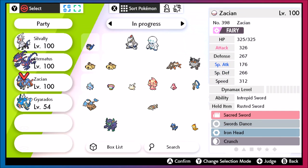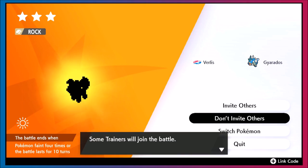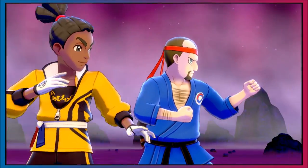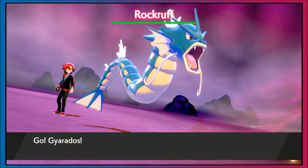We have a three-star Rock Ruff, which means we can bring a mid-level Pokemon — you don't have to have a level 100 to win raids. When we look at this, I have Gyarados. This Gyarados has Intimidate, and Intimidate triggers Own Tempo, which means we can find out immediately if this is an Own Tempo Rock Ruff or some other kind of Rock Ruff.